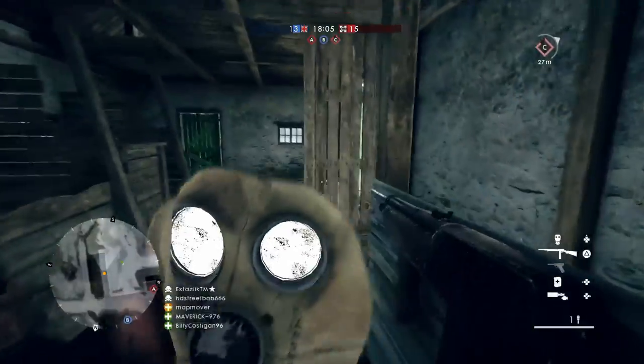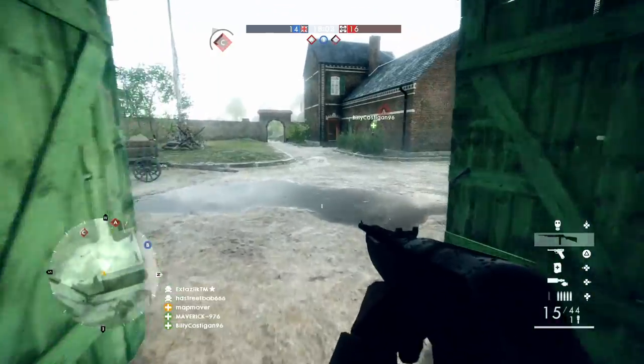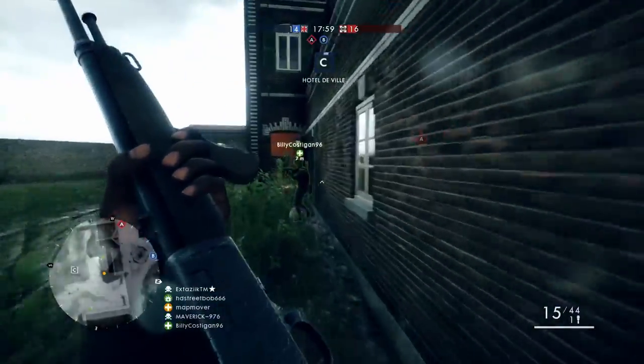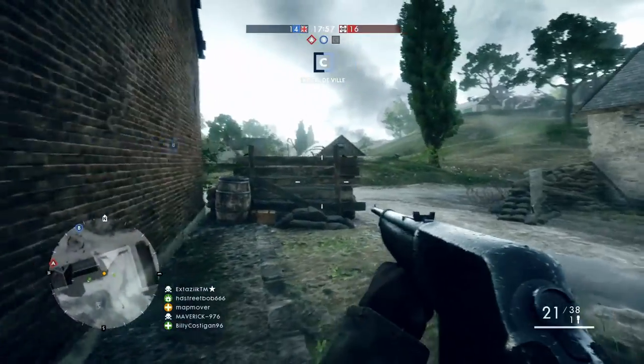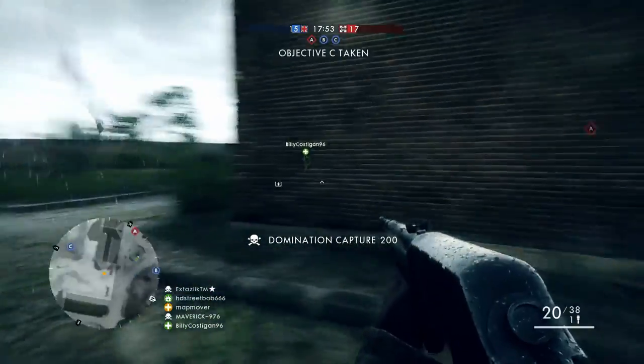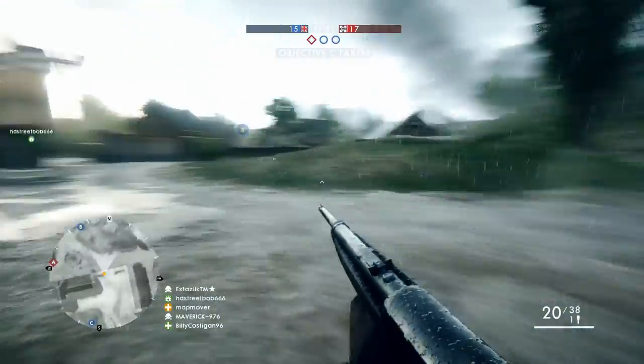Added to this is the fact that the M1907 SL variants have the slowest muzzle velocity of all the Medic class rifles, meaning that it becomes harder to hit moving targets at range because you have to lead more than with the other rifles on offer.